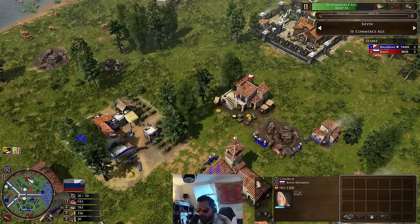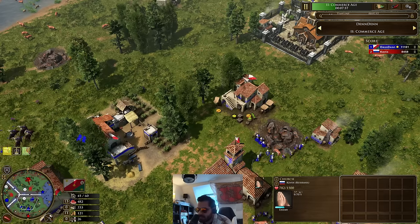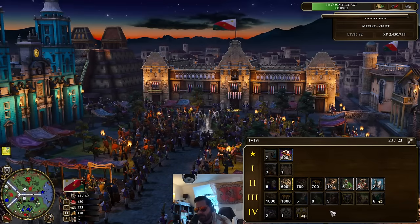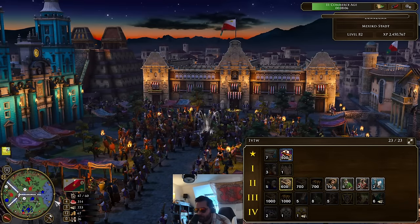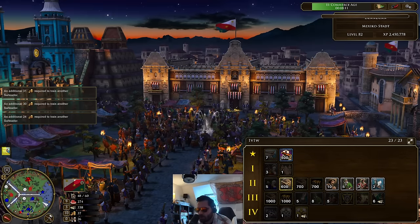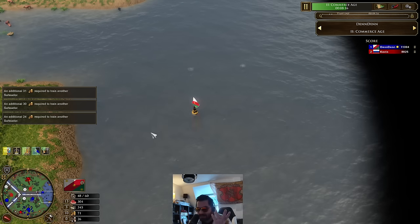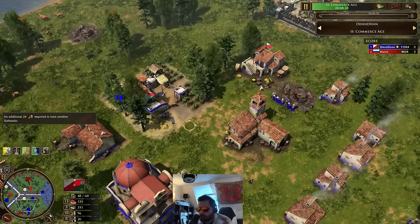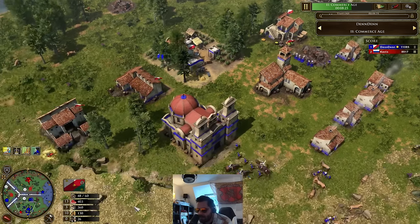He's going to be aging up with the adventurer — in comes the church card now. Doesn't have a TP. Dennis is also aging up; that 700 gold was to age up. So a nice semi-FF here by him as well, going up with the Michigan Fisherman. That's going to give him six boats, so he's going to get a six villager card with a dock. It's not quite as good as villagers, but if they're very safe and there's no movement, you can argue it is six villagers. That's always good for water maps — it's essentially a free villager card.